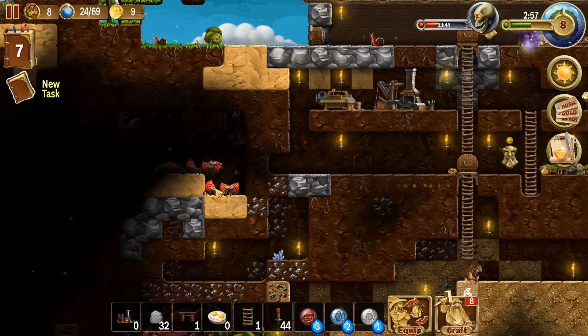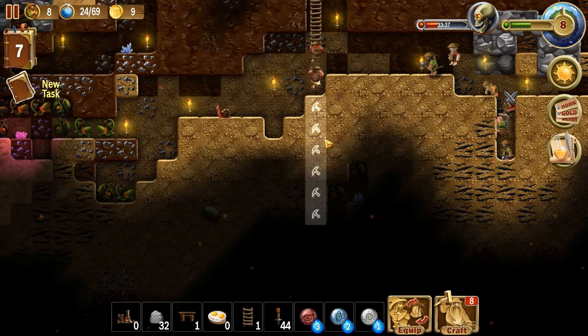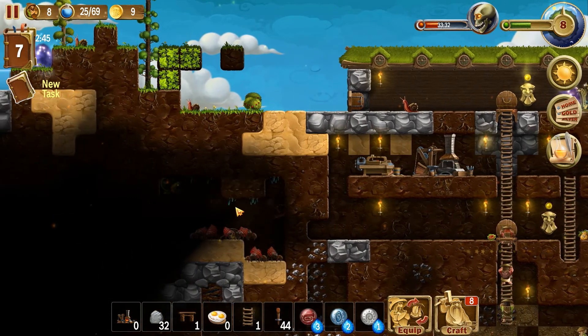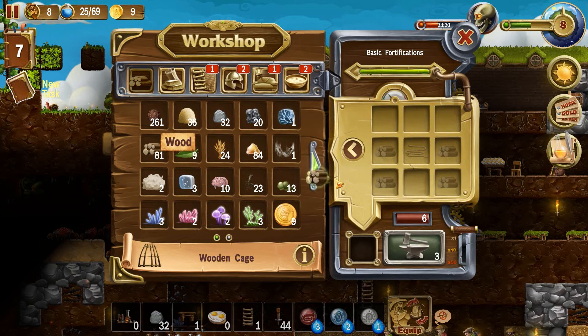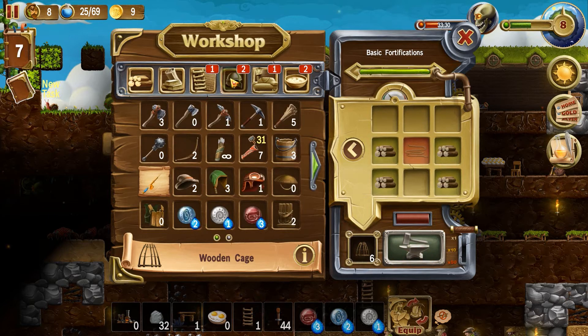It doesn't look like anything's here except a ton of these ants. But if they keep breeding there's just gonna be too much to deal with, so I don't want to leave them for too long. Let's see what else I can craft. Wooden cage — did I build any wooden cages yet? I don't think so. Let's build a couple of those. We can build a lot of new stuff now. Let's build six of those.